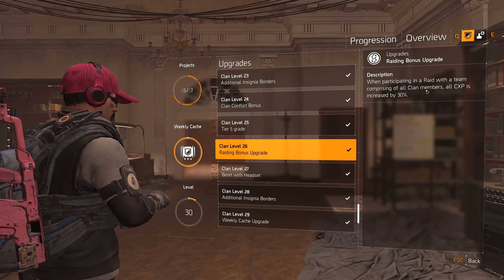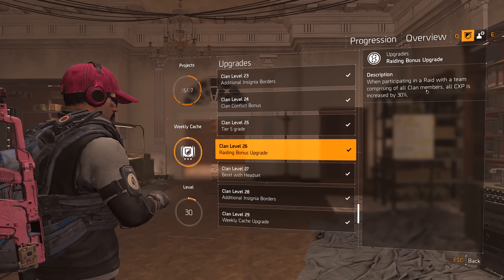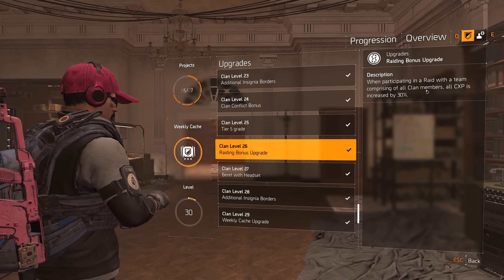Level 25 tier 5 grade is added to the insignia. Level 26 additional raid bonus - this one is pretty huge, like 30% if you have a full team from the clan, so pretty good. Level 27 we get another cosmetic to represent the clan. I think that's the one I just bought - I'm definitely gonna use that one. Look at that, that one looks pretty good man. Same with this one - it has the color theme from the clan. That one was pretty good, I like that one.